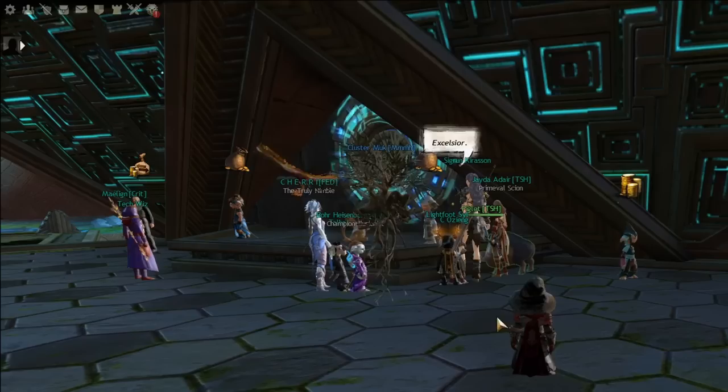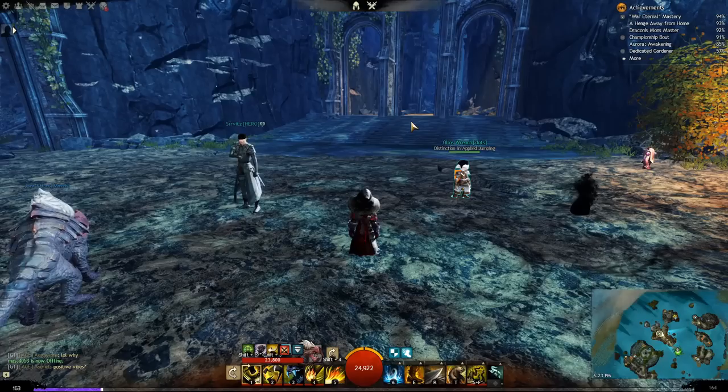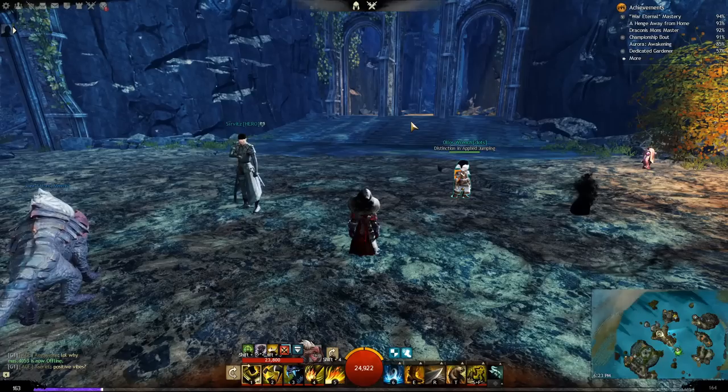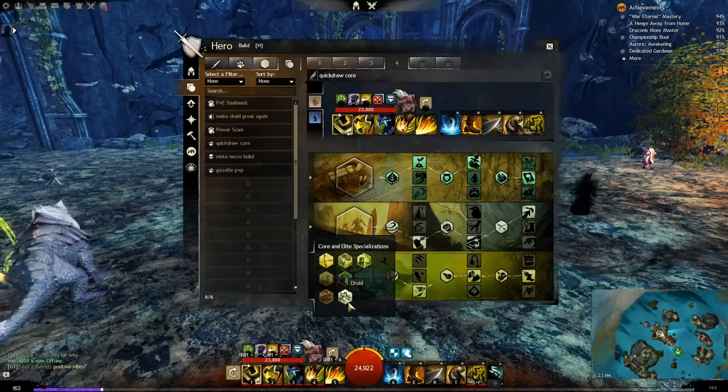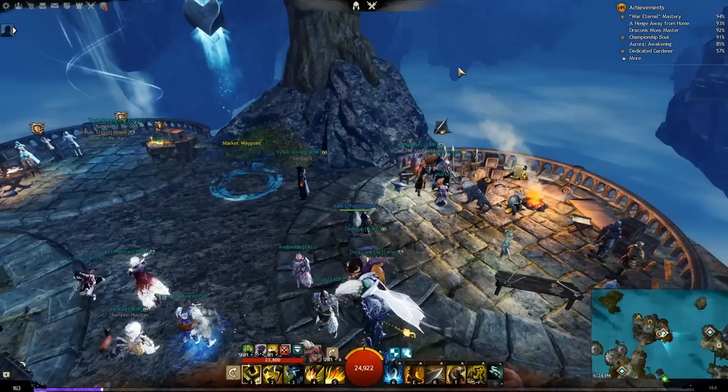To get started in PvP, there is a long and challenging process you must accomplish to prove yourself worthy of stepping into the arena. When in the lobby or PvP, you are temporarily max level. All skills, specializations that your account has access to, and traits are unlocked. When you leave PvP, you will revert to normal. This means if you want to PvP on a character you don't want to level, you don't have to.